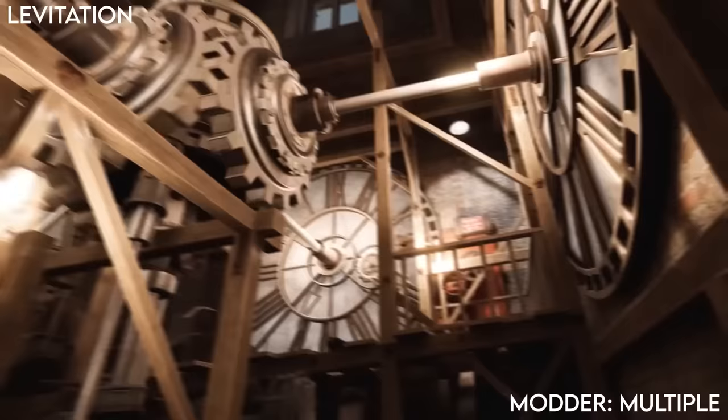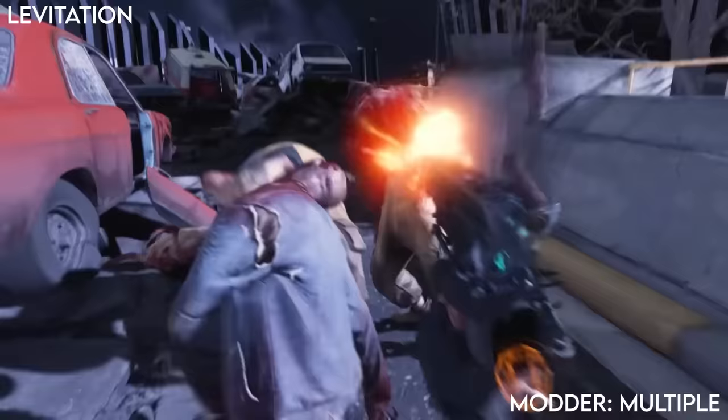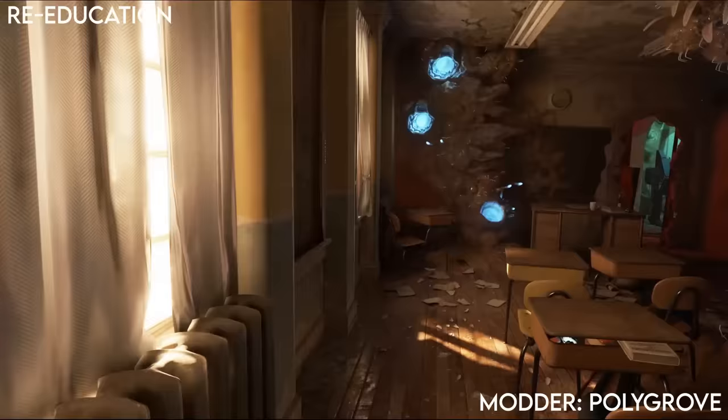If you've finished the main game and just want more of the Half Life world and universe, a recent campaign which literally feels like DLC is Levitation. This takes place directly after the main game, takes about 3 hours, features all the different enemies from the game, and has some really standout moments and set pieces, like getting ambushed on a moving train. It's got some custom voice work and animations, so you actually get to be face to face with Russell again.